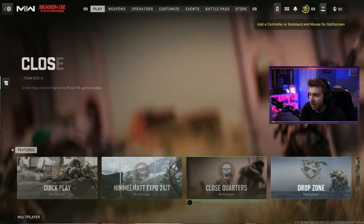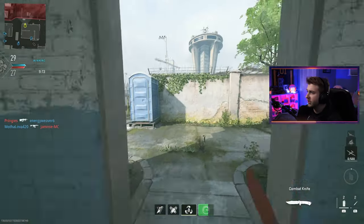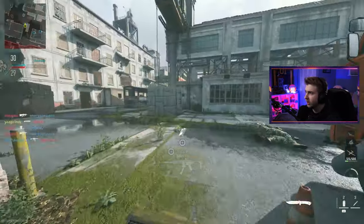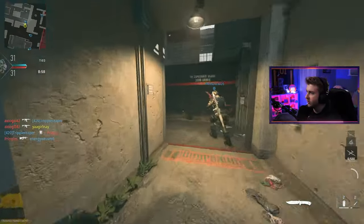We still don't have shipment 24/7 because they hate us. So let's hop into close quarters and lobby shop to find a good map. They're giving us a game in progress on Farm 18 — not a bad map, but you know, we'll take it. Not shipment or anything, but it still works pretty fine. Let's see if we can get 25 kills this game.